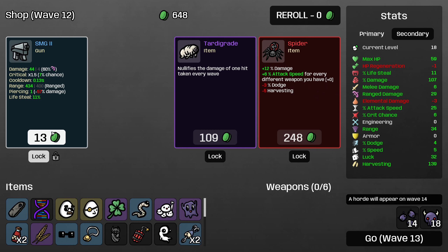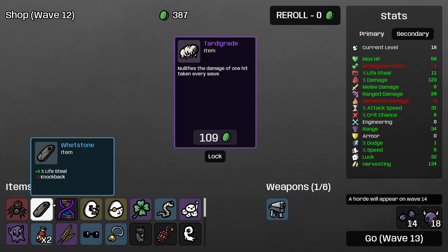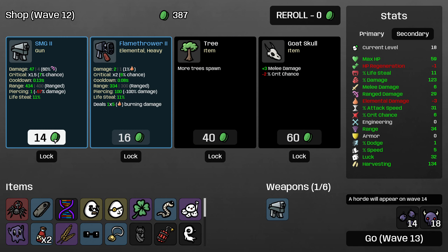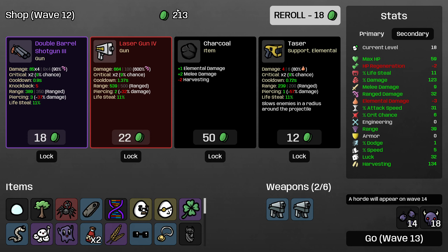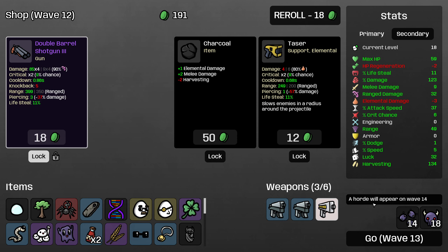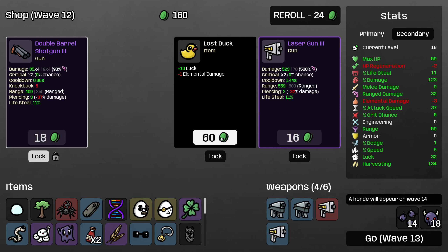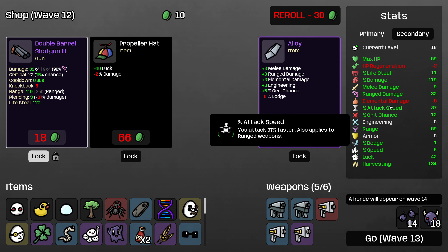A second Nuke Launcher - yeah I'll buy it! Lock the SMG, lock the Whetstone. This should make this horde wave very smooth for us. You could maybe consider trying to carry the Nuke Launcher by locking it up to wave 14, but I'm going to have all of wave 13 to look for a really good weapon to lock for our next horde wave, so I'm not too worried about that. Two Nuke Launchers for this horde wave - could not have been a better find. We're just smashing everything.